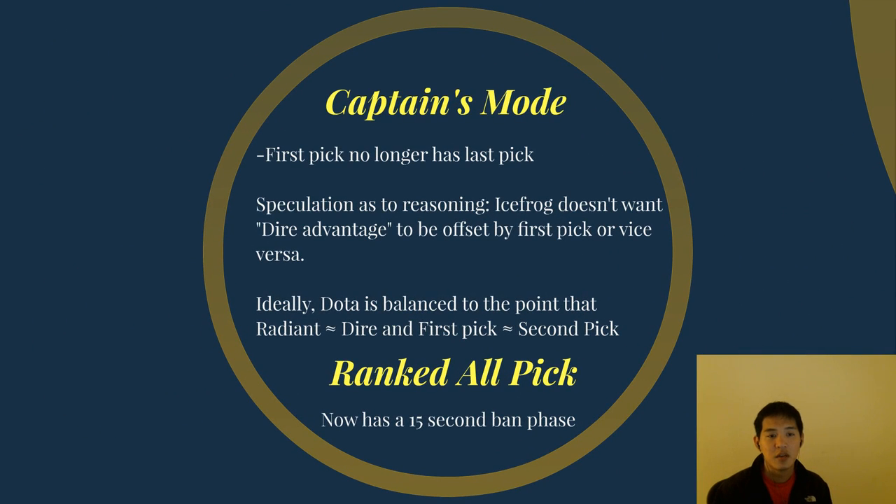Focusing on Captain's mode: first pick no longer has last pick. That is a huge implication for competitive Dota. My speculation as to the reasoning is that IceFrog does not want the Dire advantage to be offset by first pick or vice versa — first pick advantage to be offset by Dire. In an ideal world, Dota is balanced to the point that Radiant is approximately equal to Dire and first pick is approximately equal to second pick. Given the numbers from the last patch though, Dire was stronger than Radiant and first pick generally was stronger than second pick.